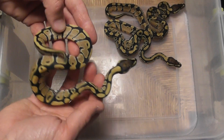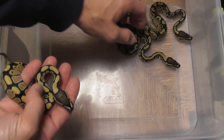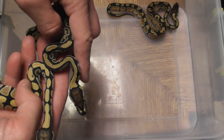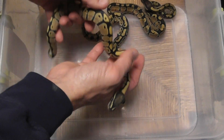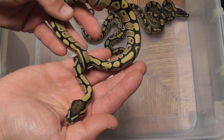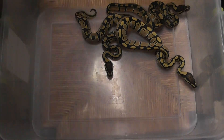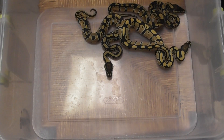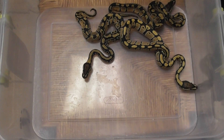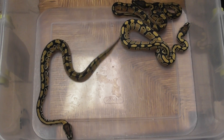This is just the brightest normal I've ever hatched — faded head, super bright, look at the stripe on the neck. And we have a desert ghost here, but this isn't just a desert ghost — it's a desert ghost, possible het clown, possible het hypo. Unfortunately, once again, these are all boys.